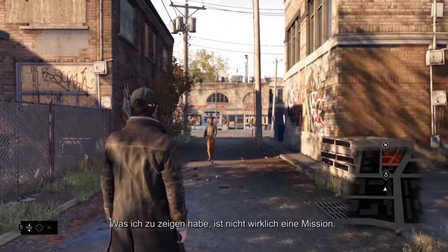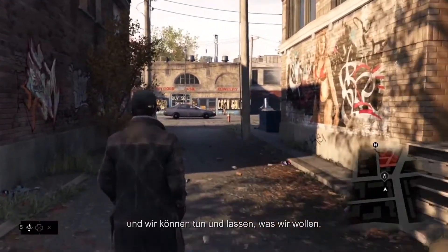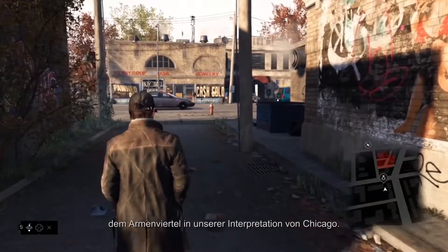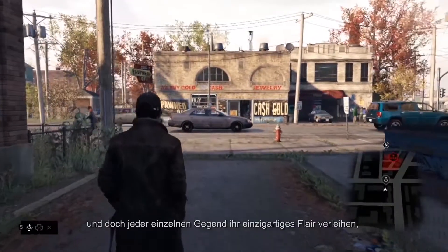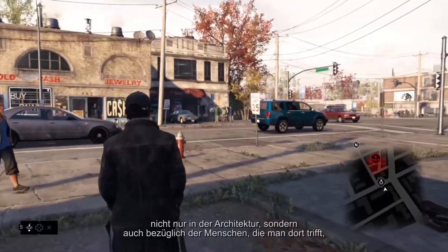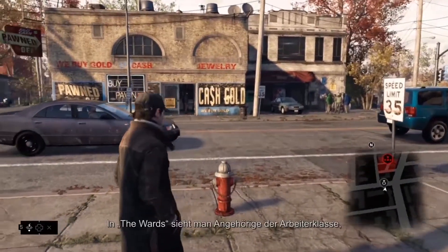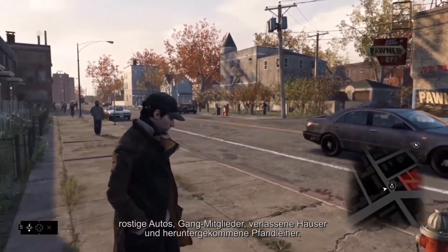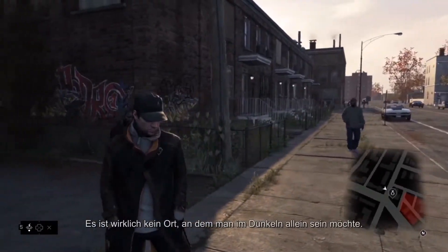This is not a mission. Everything we're going to showcase today is completely systemic, and we're free to do as we please. We start off in the Wards, the low-income district of our interpretation of Chicago. When creating the world of Watch Dogs, we wanted to stay true to the city and give a unique flavor to each and every neighborhood, not only in terms of the architecture, but also in terms of the people that you'll encounter and what is happening in their day-to-day lives. In the Wards, you'll see working-class citizens, rusty cars, gang members, abandoned houses, and low-grade pawn shops. It's really not the kind of place that you're going to want to be alone after dark.